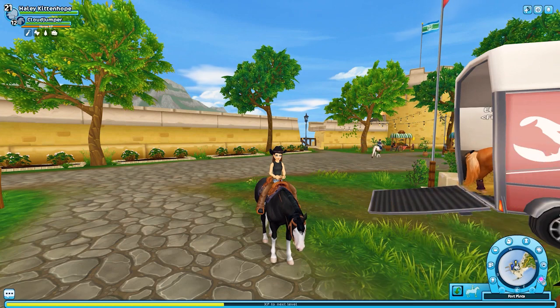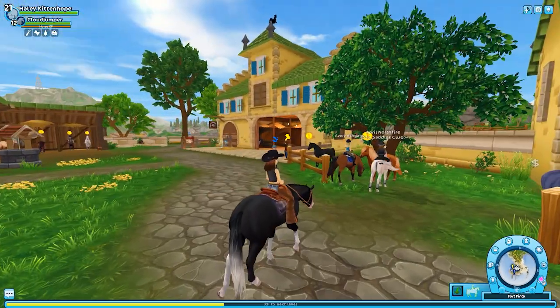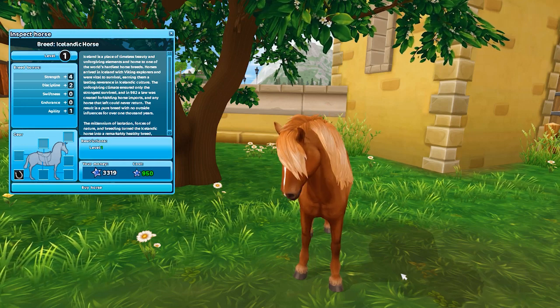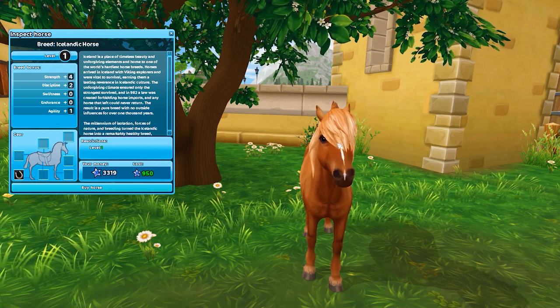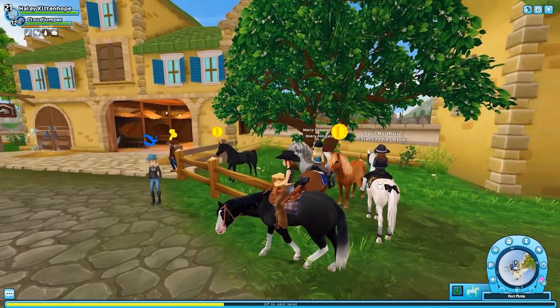But today I'm gonna be checking them out. There's, like, one coat color that I desperately need in my life. I'm here at Fort Pinta because this is where one of the Icelandics is available — this is the only one that people who are not level 15 can get. He's kind of skinny, but they have a big head. I don't like this Sorrel one anyway, so I'm gonna go to Epona right now.